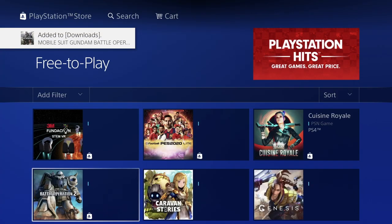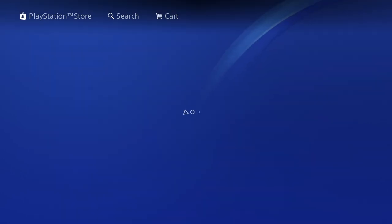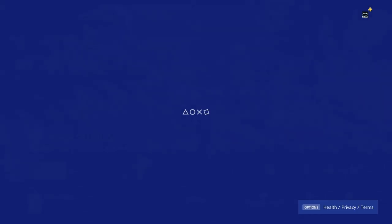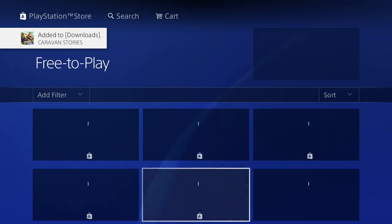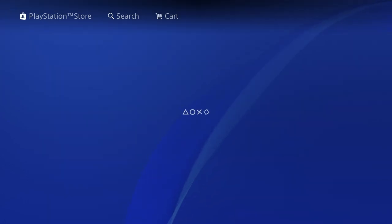Some of these games do contain in-app purchases — those are just optional purchases; you do not need to purchase anything in order to play the games. This one is also 8.68 gigs, which is quite big. Let's just download it and go back down to Genesis full game.